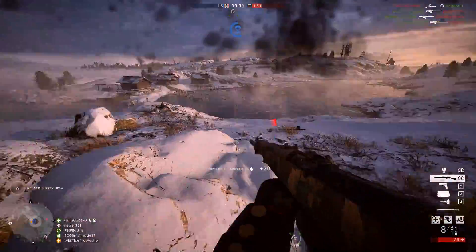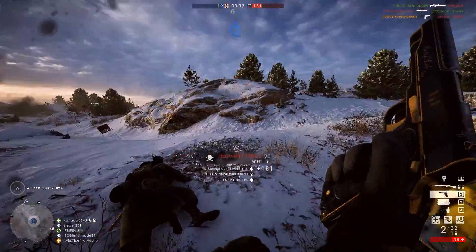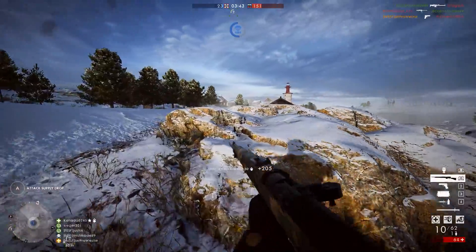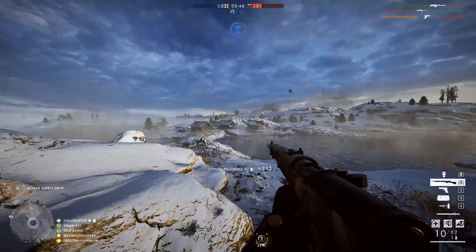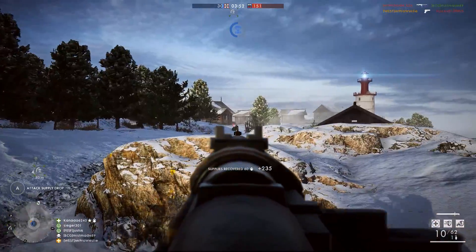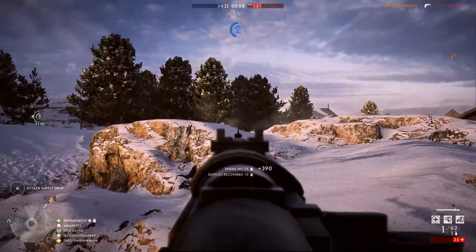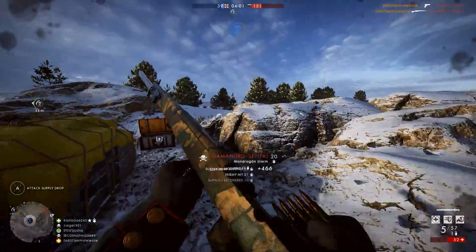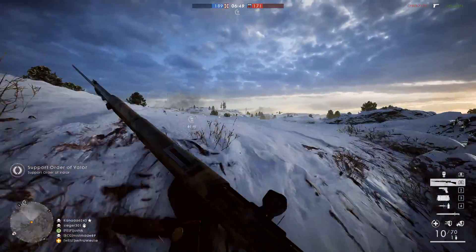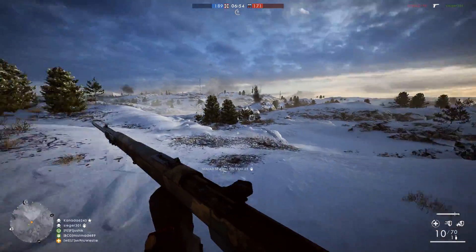A brand new game mode is coming with this DLC as well — it's called Conquest Assault. When I say brand new to Battlefield 1, we've seen this in previous Battlefield games before. This is a variation of Conquest where one team holds all of the flags at the start of a round. The other team must try and capture as many as they can, but they hold a ticket advantage to keep the score fair. If the assaulting team can capture all the flags and lock out the enemy HQs, they win when the last enemy has been killed, since the defenders can no longer spawn.